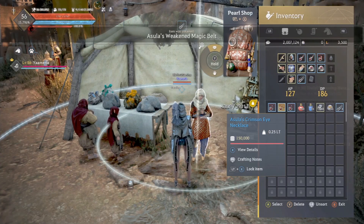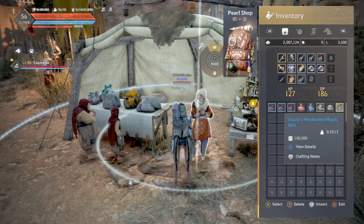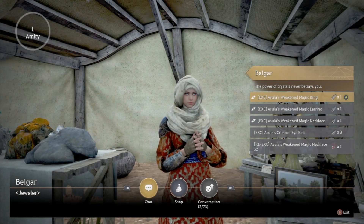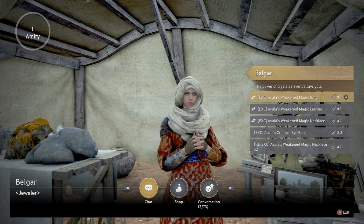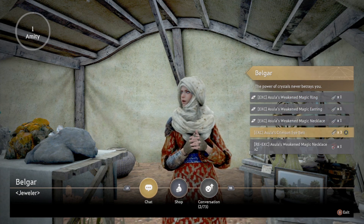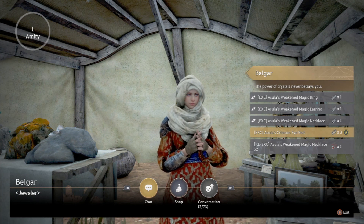You can then use any additional weakened magic items to attempt to enhance your accessories further — there is a 70% chance of success. So with a little effort and a bit of luck, you'll be able to save yourself for other items like Azarka, which starts at 259 million silver.